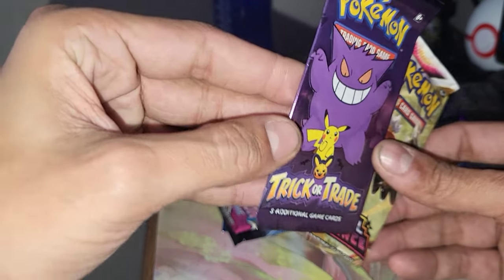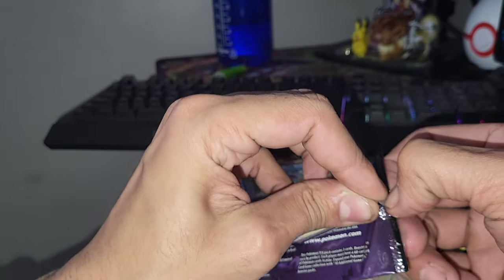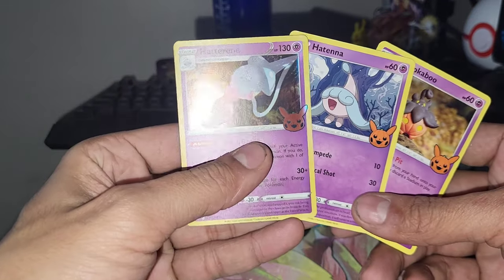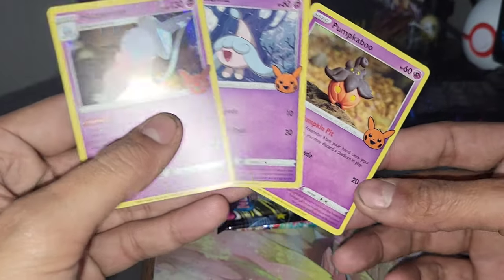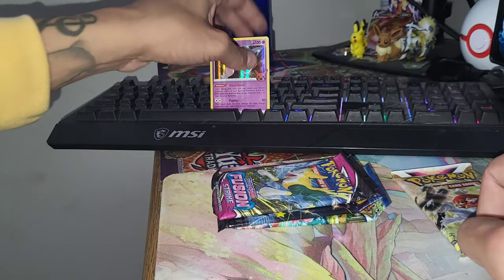He's still including these Trick-or-Trade packs, which I'm not really a big fan of just because I've got every card already in the set. If I didn't, I'd probably be more hyped. But let's start with this one. I always like guessing which holo I think I'm gonna get — I'm gonna guess Trevenant. Oh, we got a Hatterene holo! Look at that — all Psychic types: Hatenna, Pumpkaboo. That's a cool Pumpkaboo artwork. That's it for the Trick-or-Trade pack.